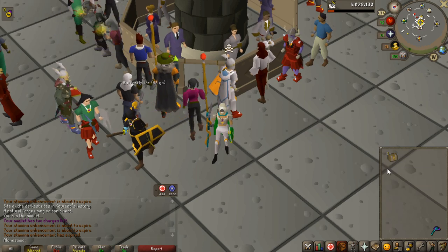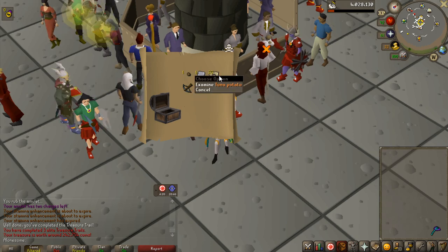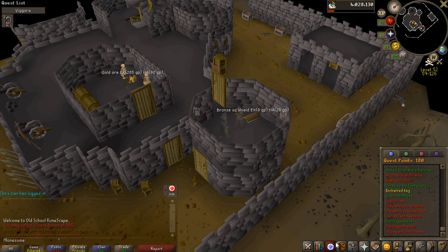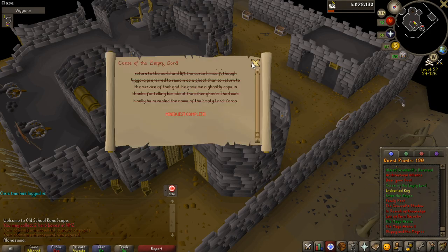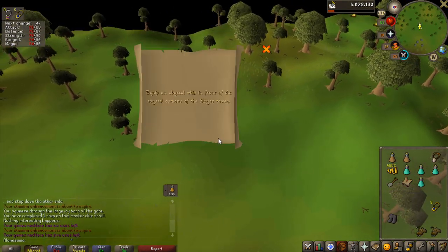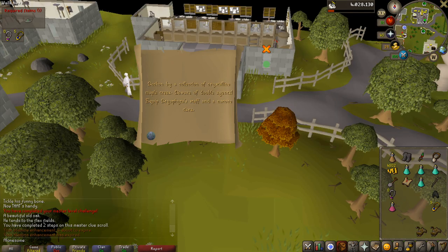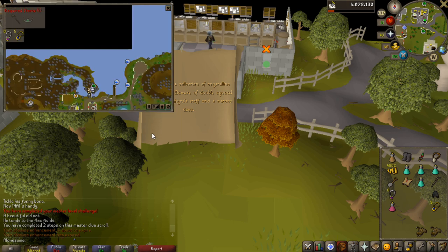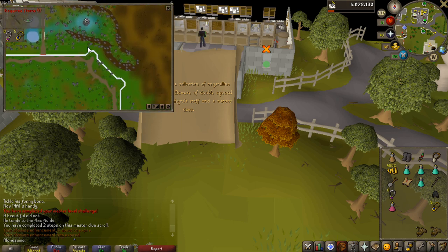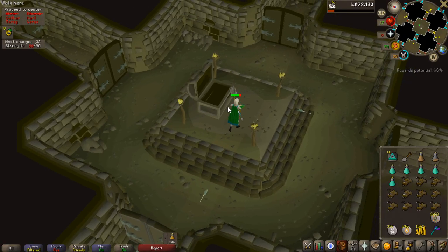Here is the first elite reward — it was okay, I got a master clue from it. For the master clue, I had to get the ghostly robes by completing a small mini-quest, then I went to Sherlock. The next step was to equip an Abyssal Whip, which I could do. But after that, I had to complete the Elf City quest — Prifddinas — and I could not do that.